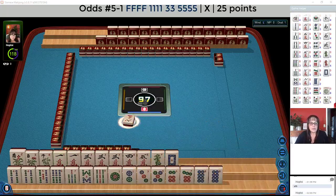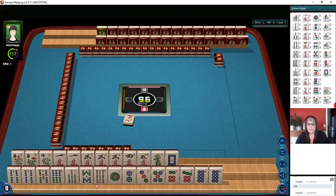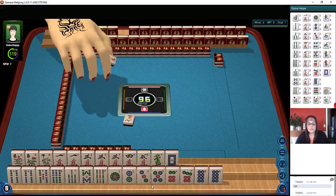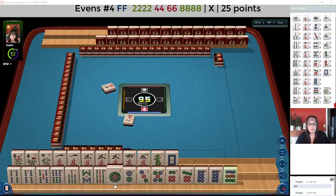So with the other tiles we could do something maybe with the four bam. What about two, four, six, eight — five characters? Two, four, six, eight where the two, four is in one suit and the two, eight is in one suit and the four, six is in a second suit.